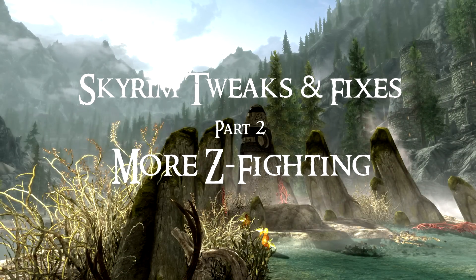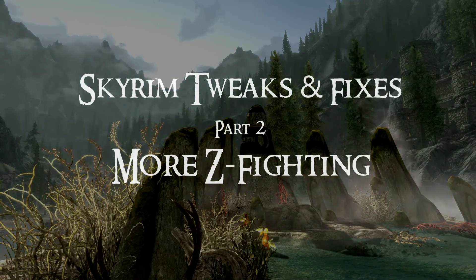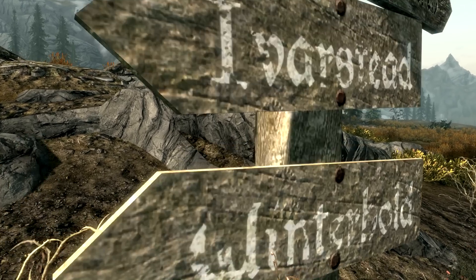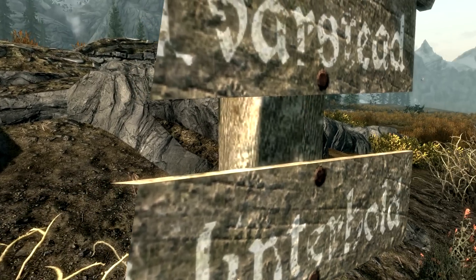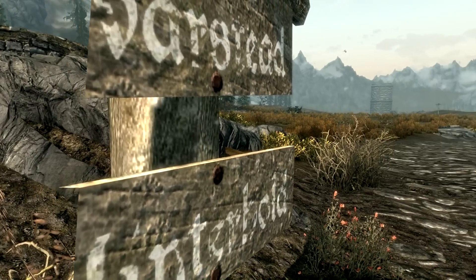Hi guys, and welcome to Skyrim Tweaks and Fixes Part 2. The first part of this series was about Z Fighting, and the more observant of you will have already noticed the title of this video is 'More Z Fighting.' After I made the changes from the first video, a number of issues arose. The first one was that when I got close to near objects, there's a sort of clipping issue where I can actually see through the objects, and that is due to one of the changes I made.